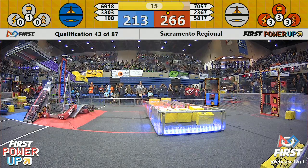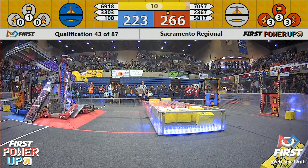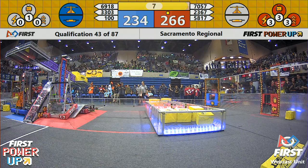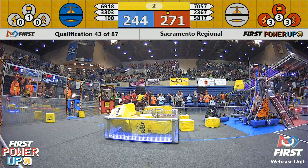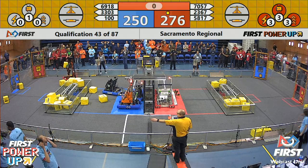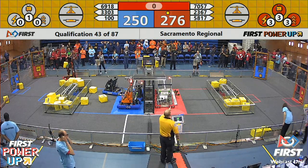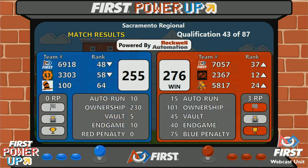Red alliance now trying to climb up that ramp — 70 to 57, trying to make it up there for an extra 30 points. There's 10 seconds remaining. We have a robot trying to climb up on the blue side and on the red side; neither one making it up there. Red alliance had played levitate though — that was a 30-point bonus, pulling red into the lead as time expires in match 43. And we have our winner: the red alliance takes the win, 276 to 255. A close match, and the red alliance.